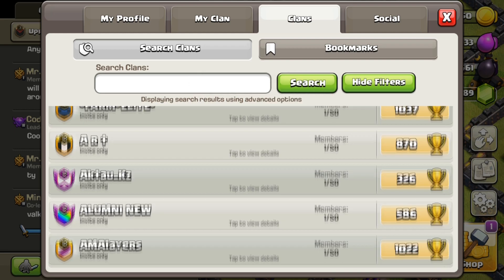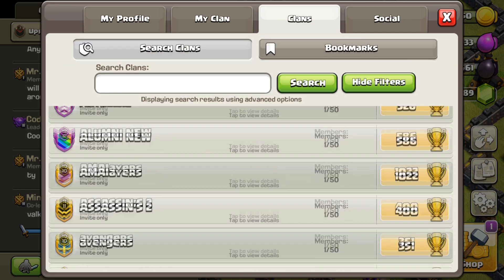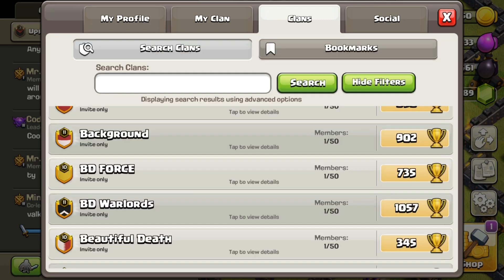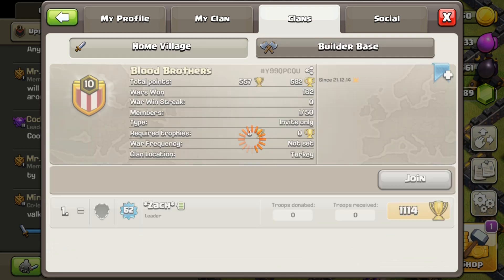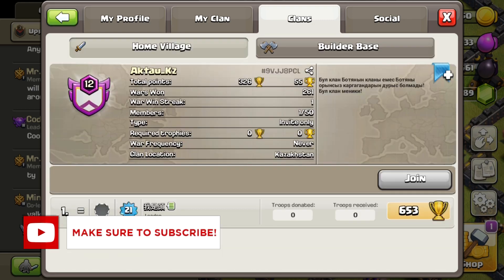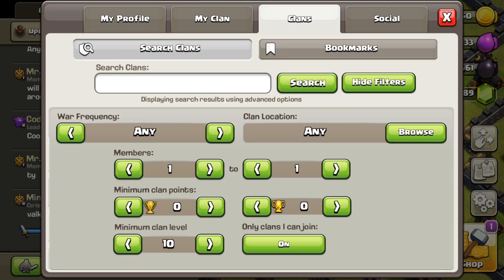Now as you guys can see there are many clans which are dead, but there will be some members who will be still active. Join those clans and wait for some days. That player would probably leave the clan because it is not active. If you have multiple accounts, try to join with them too, which can increase your chances of getting the clan and leadership faster.